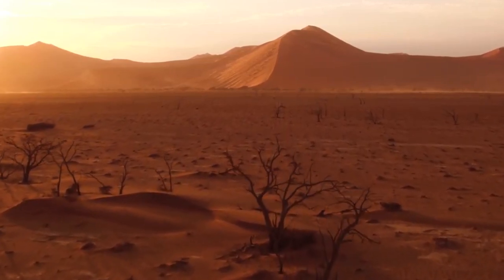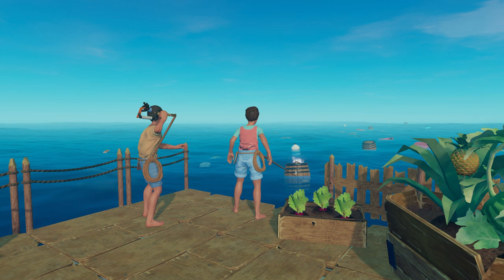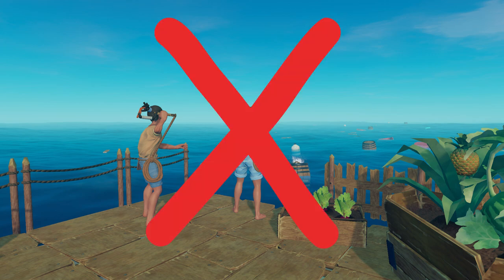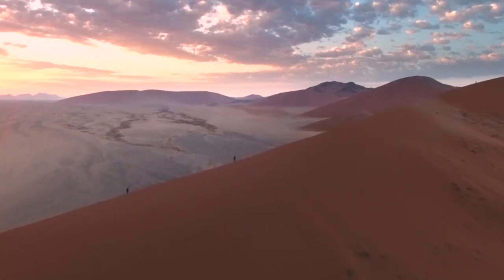Hello and welcome back to Stindy Games. Today we're checking out something called Desert Skies. It's a lot like the raft, except you don't go through the ocean on a raft — you fly through the desert. The ocean of the desert.